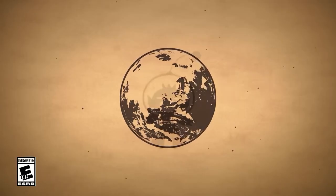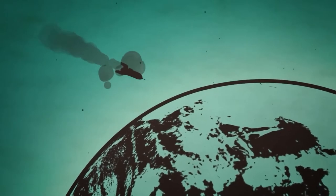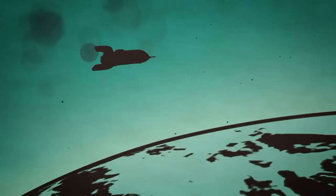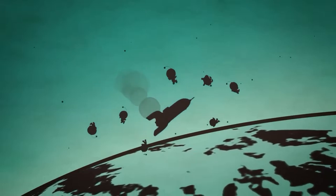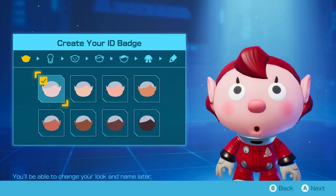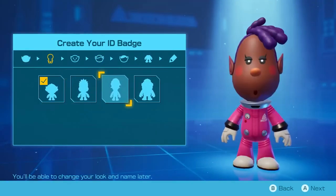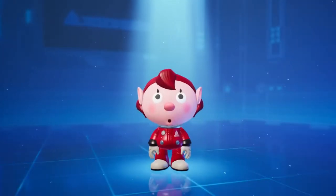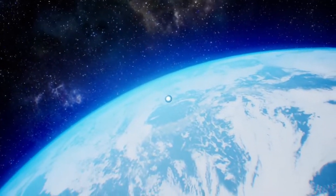Meet Captain Olimar, who just crash-landed on a mysterious planet. The Rescue Corps had set off to retrieve him and, well, they also crash-landed. That's a whole lot of bad luck. But don't worry, there's still someone who can save them. That someone is you. You're the newest member of the Rescue Corps. It's all up to you, Brave Explorer.